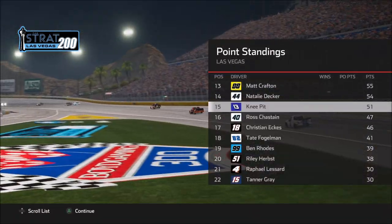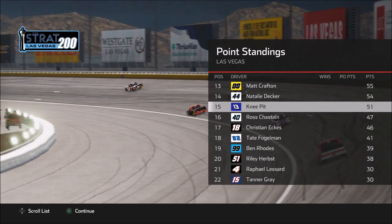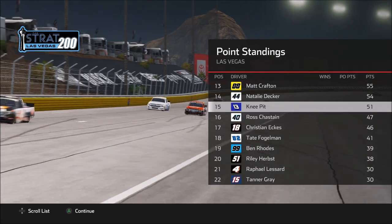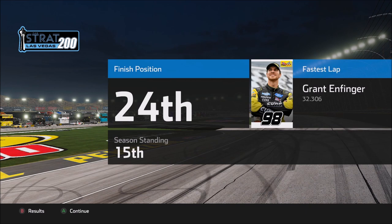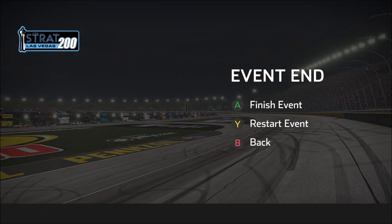In the point standings we drop back to 15th, which is still not the end of the world. Natalie Decker is right in front of us, and Ross Chastain is behind us — that can't be good because he should definitely be farther up than that. Fastest lap was a 32.3, which isn't too bad, and it'll be a little while before we're able to run those types of lap times. Season standing: 15th. So that's going to do it for today — thank you so much for joining me, and stay tuned for more career mode gameplay of NASCAR Heat 5.